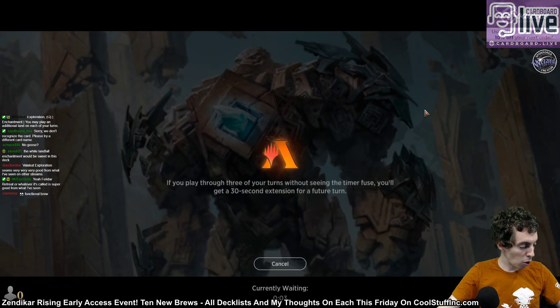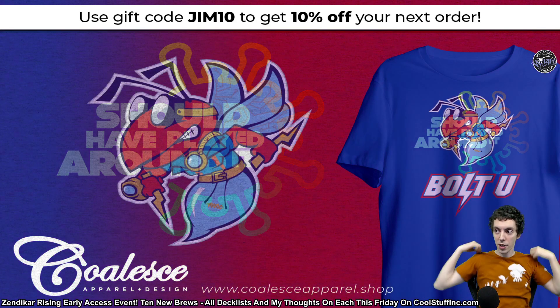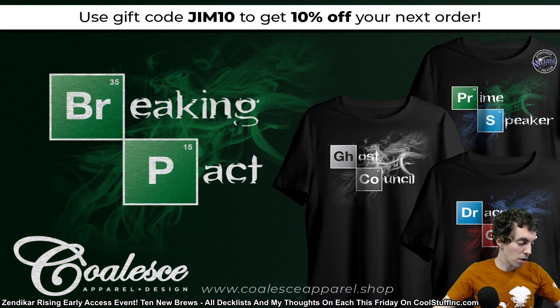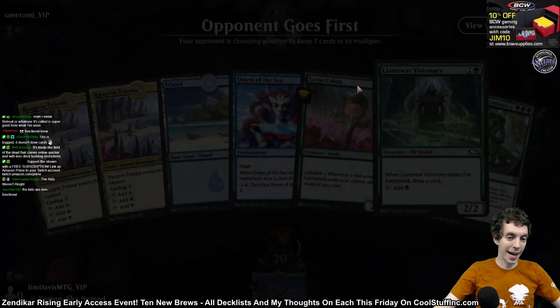Remember, folks, this stream is brought to you by ColosApparel — ColosApparel.shop. Super comfortable, super awesome shirts. Check them out. Promo code GYM10, 10% off your order. Seriously, mad comfortable shirts, lots of fun designs, and my shirt's on there too. Check it out — ColosApparel.shop, promo code GYM10, 10% off your order.